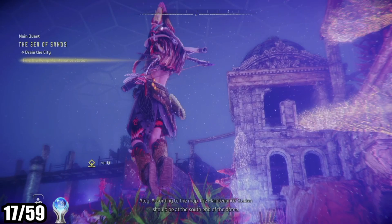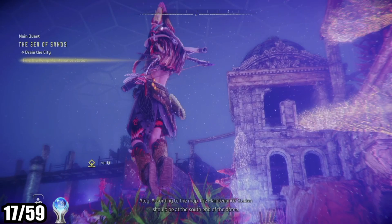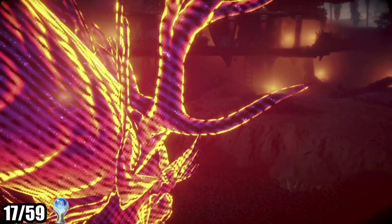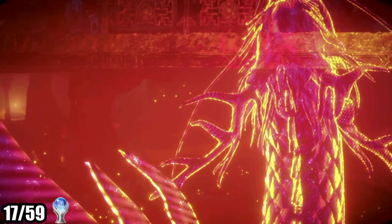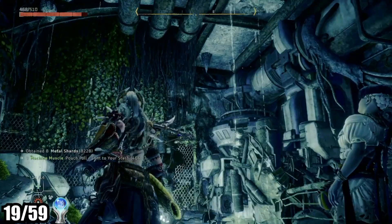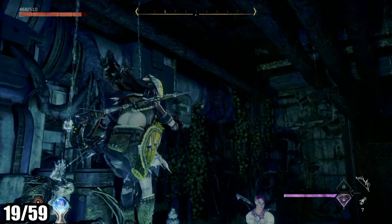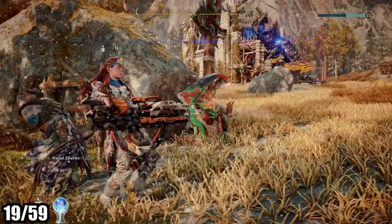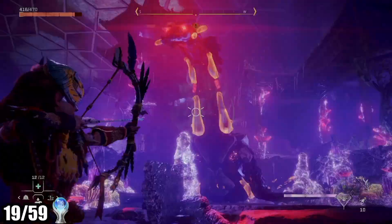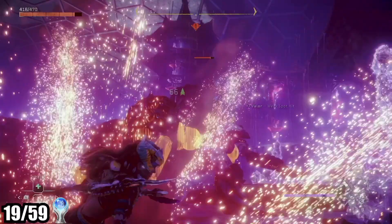The second path takes you to a flooded Las Vegas where you'll improve your swimming abilities and ultimately turn the lights back on in the city. The final path sends you into more research facilities where you're given a lot more lore and have to navigate some mazes to meet another tribe — I felt like this one was the weakest. These missions all highlighted one of the strengths of the game: the big machine encounters are all pretty epic, featuring the elephant, a big Loch Ness monster type creature, and a pretty terrifying invisible bat.